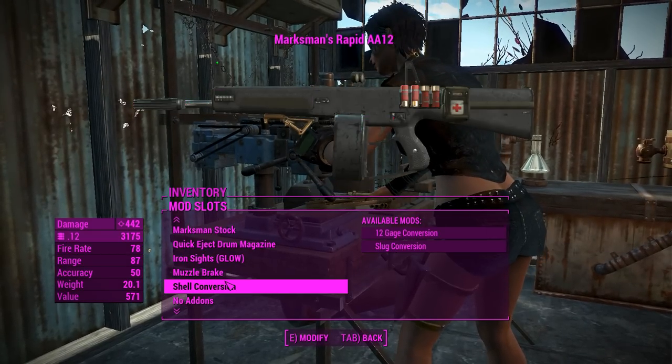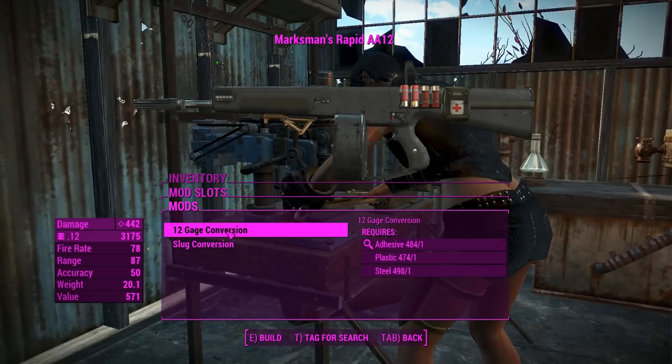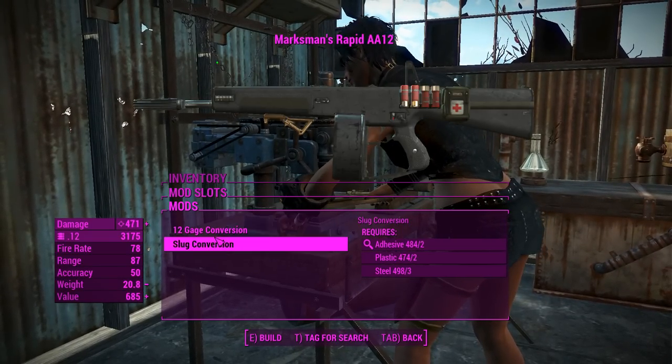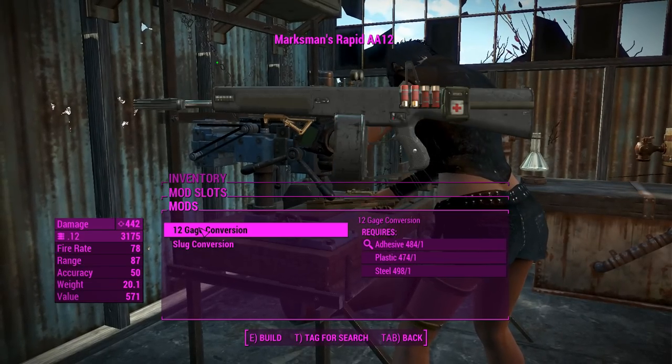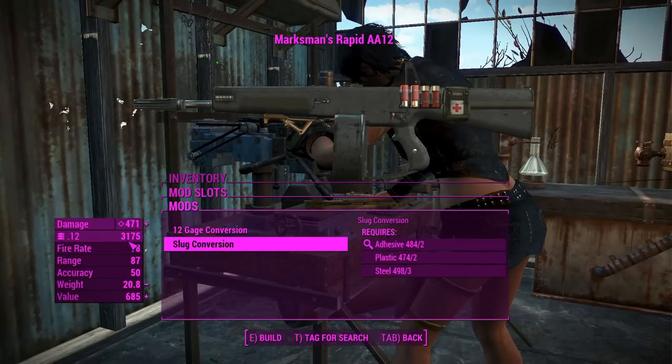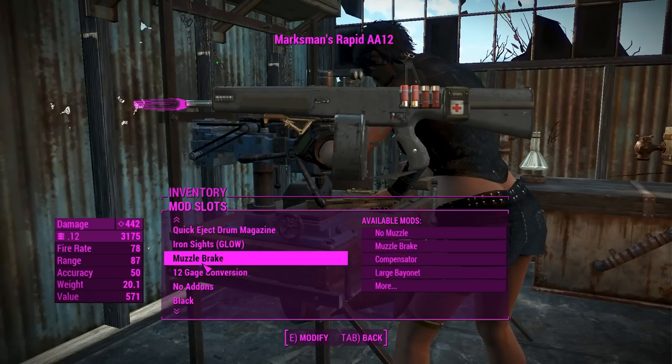Next up, there's a shell conversion — you can have this fire either 12 gauge slugs or just regular buckshot rounds. They don't actually change the ammo you're firing, so you don't have to worry about that. The slug conversion fires just one projectile but gives a little bit better damage, which is interesting. We'll leave it on buckshot for now.